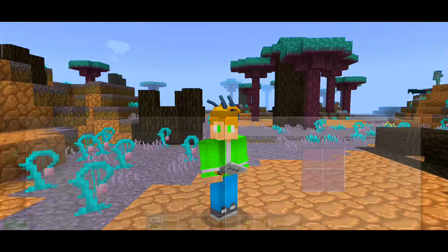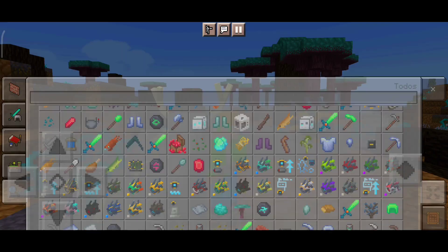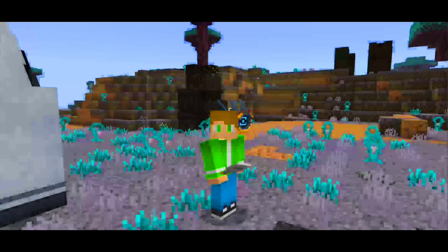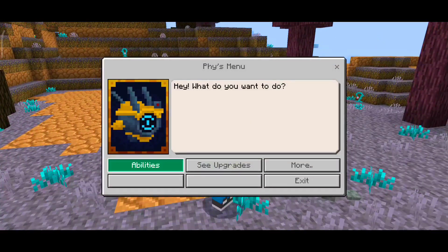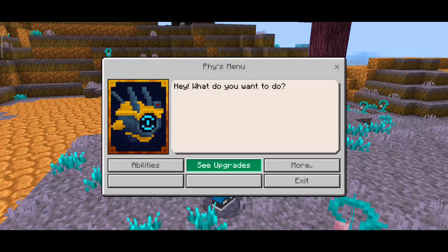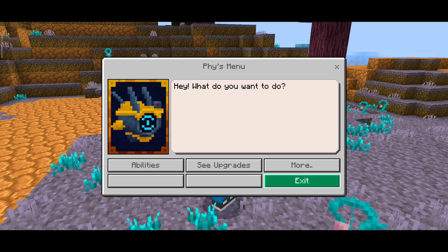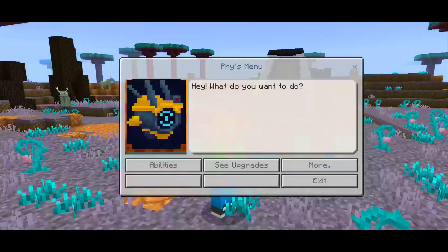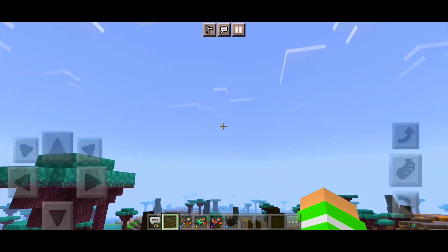Já ativou o personagem. Você pode mudar também a skin dele. No criativo tem muita skin legal. Você pode segurar e ir mudando a skinzinha dele, que tá muito bonitinha — uma mais legal que a outra. Mas ele só funciona no survival para você mudar os atributos dele, adicionar habilidades e tal. Você pode dar upgrade nele, colocando poder também. Você vai explorando e aprendendo no seu mundo.